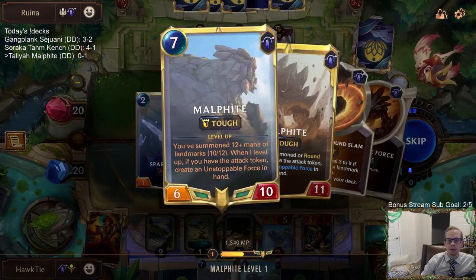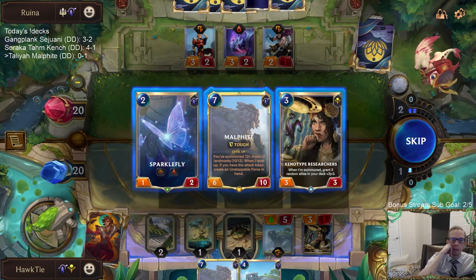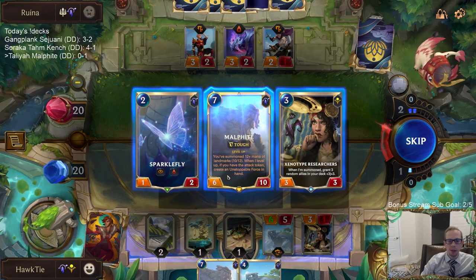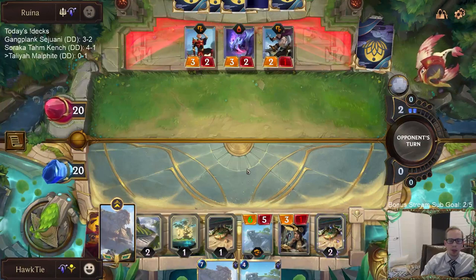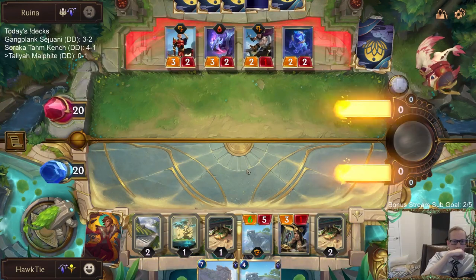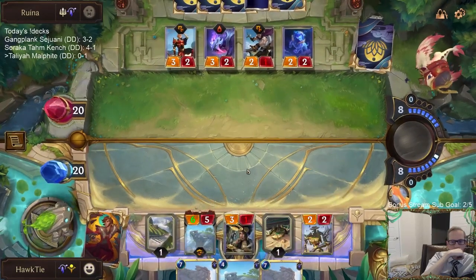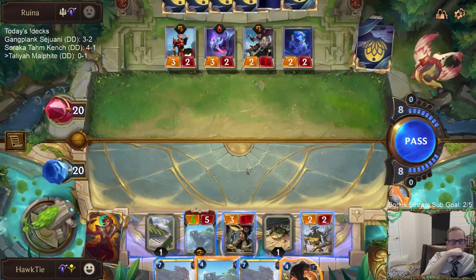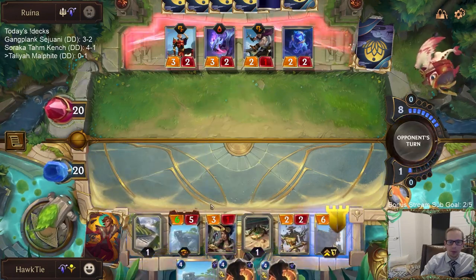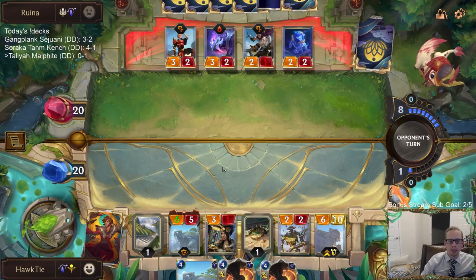Malphite's champion spell is Ground Slam. I could just take another Malphite so that if they kill this one, we have a second — maybe that's just the best option. It's not easy to kill Malphite though. We are drawing two cards this round with the Preservarium. It's at 11 out of 12. You would think we hadn't done anything with Xenotype Researchers yet — both Predicts didn't see a single thing for them.